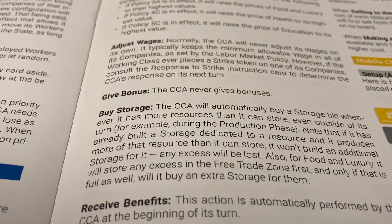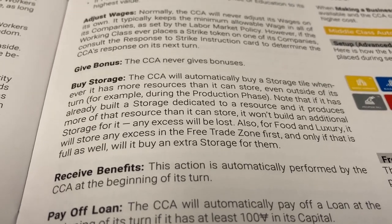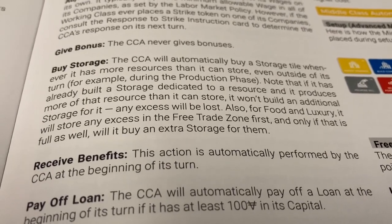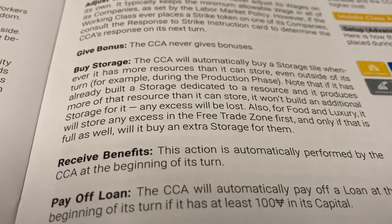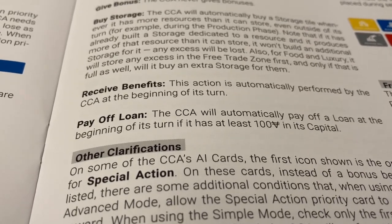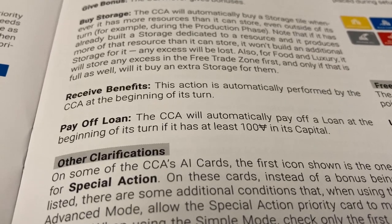Buying storage: the Capitalist Atoma will automatically buy a storage tile whenever it has more resources than it can store, even outside of its turn. If it has already built storage dedicated to a resource and produces more than it can store, it won't build additional storage — the excess will be lost. Just like in the regular game, the Capitalist can buy one additional storage unit for each good or service. The Atoma will receive benefits at the beginning of its turn, and will also automatically pay off any loans if it has at least 100 in capital.